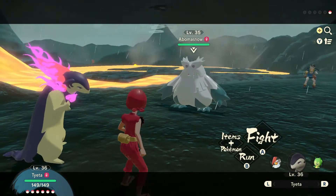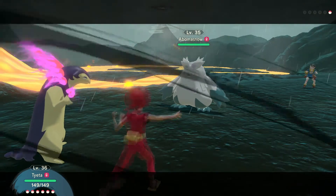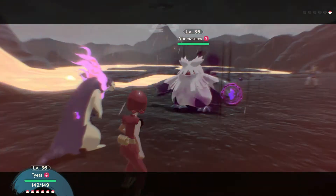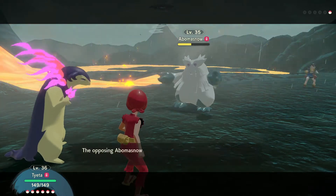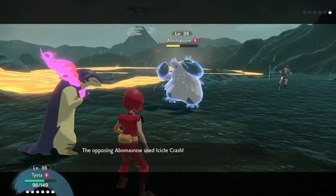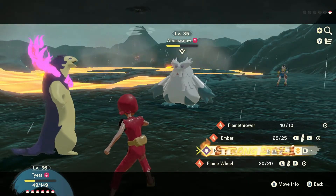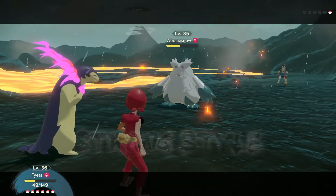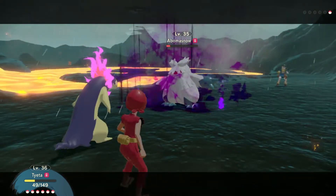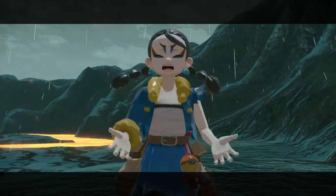This Pokemon's name is Abomasnow. Let's go ahead and fight. Let's try out Hex — I'm going to use Strong Style and see how much that hurts. That's a super effective hit — loving it. It's going to go double. Come on, really? Okay, I'm going to keep using Strong Style Hex. One more time, and Abomasnow is now defeated. We won our first victory! 'How could I lose?' 'Because you suck, that's why.' We got Lash up to level 36 — good job.